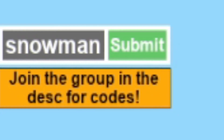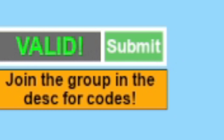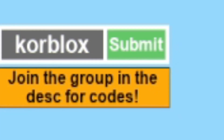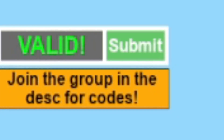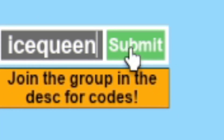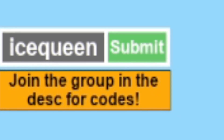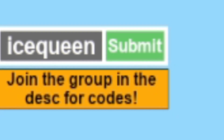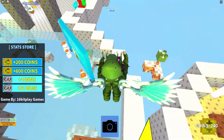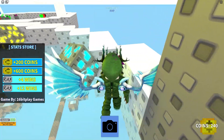Next is the code 'snowman' — redeem this one right now. Then we have 'good penguin', after that 'good polar bear', then the code 'corbelox'. After that the next code is 'good ice golem', then 'good ice knight', and then 'good ice queen'. Finally, let's try the code 'monster' — I think this is actually the final code. Click submit and as you can see, it's valid. There might be a few more codes you can redeem — you can find them at rblxgoods.com.